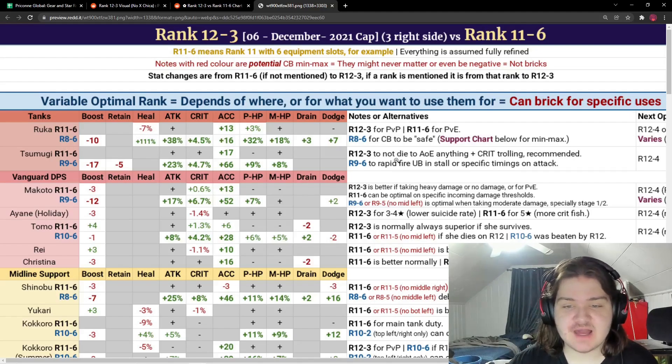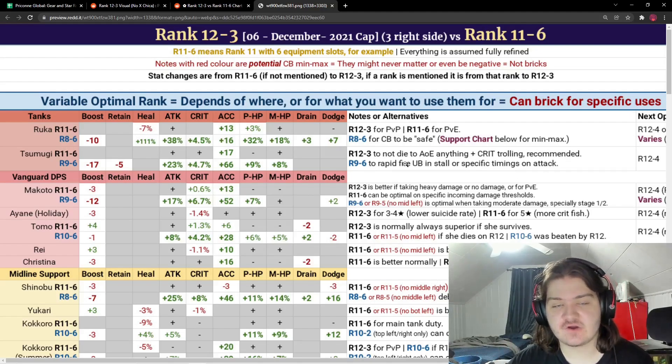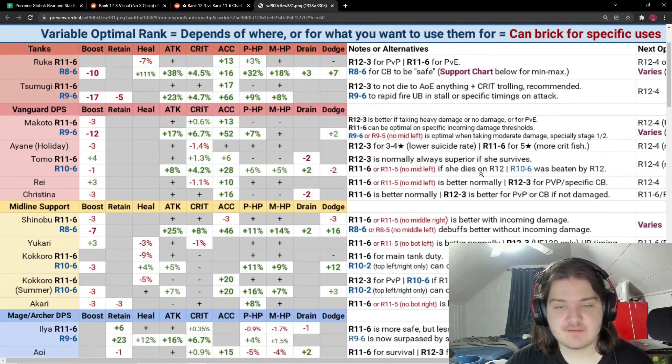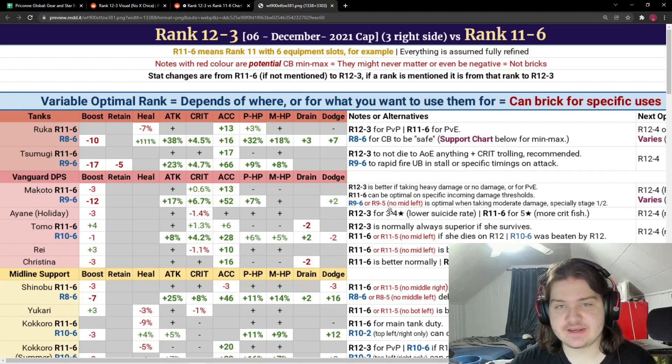For Sumagi, we have rank 9-6 versus rank 12-3. They recommend rank 12-3, while rank 9-6 is good for rapid-firing Union Burst in stall or specific attack timings — useful if you're running a specific team or boss. But rank 12-3 is the recommended build for her. For Makoto, rank 9-6 or rank 9-5 no-matter-left is optimal when taking moderate damage, especially on stages one to two.